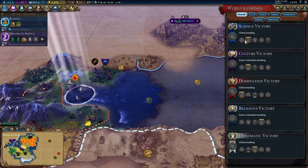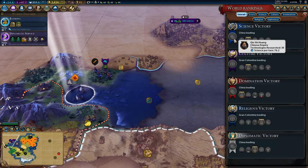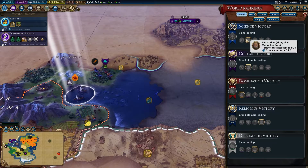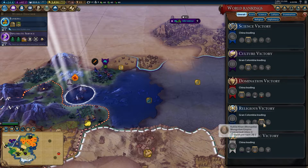What's our science per turn like? We're in third place. We've got more science than Gran Colombia. China's ahead of us, only by five techs. We're not bothered about religious victories or anything. I think we might be okay.